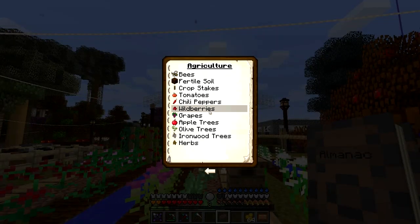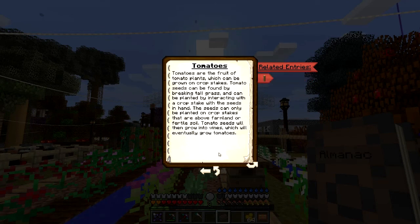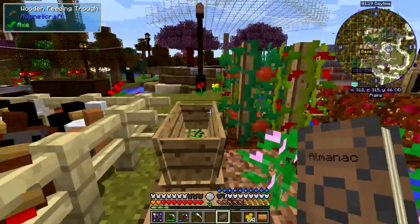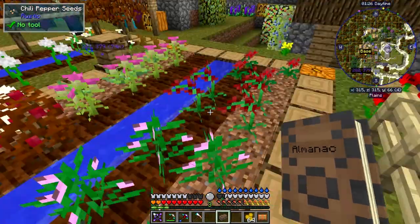Now crop sticks are wooden poles that can be used to support the growth of tall crops like chili peppers and tomatoes. Crop stakes can also have ropes tied to them. Tomatoes are fruit of the tomato plant which can be grown on crop stakes. Tomatoes can be found by breaking tall grass, then planted by interacting with a crop stick with the seed in hand. Seeds can only be planted on crop sticks above farmland or fertile soil.